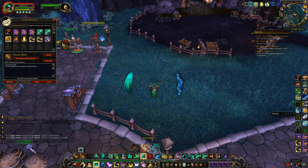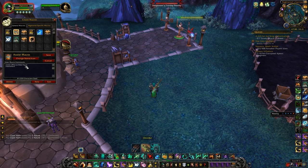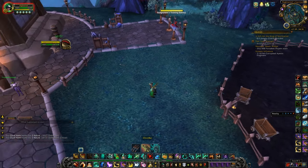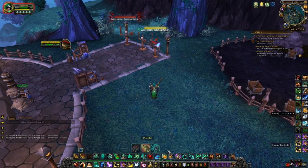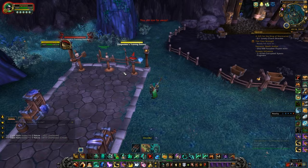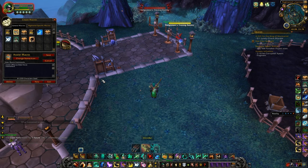So to summarize, my macros are: focus kick, focus paralysis, arena target paralysis, party detox and Tiger's Lust, focus Storm Earth and Fire, and a cancel aura macro. One more useful macro is slash assist focus, slash start attack — great for RBGs and world PvP. If you have a target caller like a death knight and he's calling targets, pressing this keybind automatically starts attacking his target and highlights it for you, so you don't have to look around. Very useful for 40v40 world PvP or Alterac Valley.